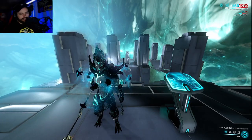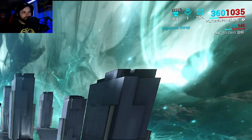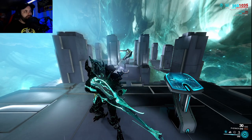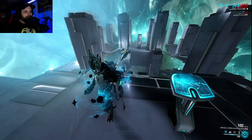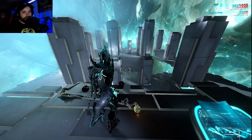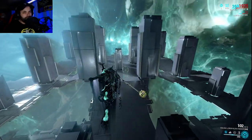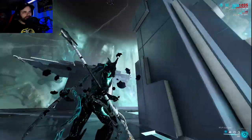Now the Vigorous Swap mod — whenever you swap weapons, you get a three-second damage boost of 135%. I don't have it fully maxed; I think it goes to 150% at max rank. If you swap weapons, you can see in the top right corner it starts counting down from three seconds at 135%. To activate Exodia Contagion and throw the projectile, you're going to be aim gliding with your primary or secondary equipped. When you aim glide, it pulls out one of those weapons, and then you swipe and throw the projectile from your Zaw.